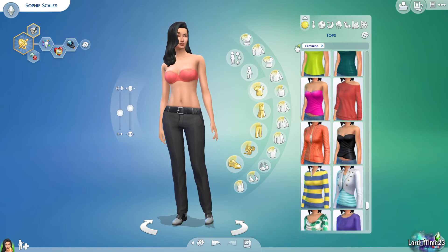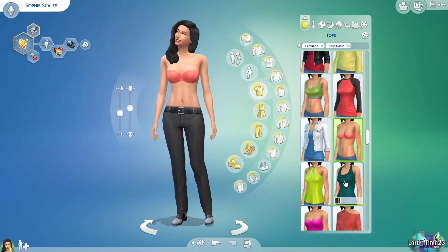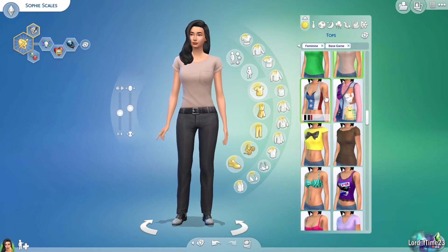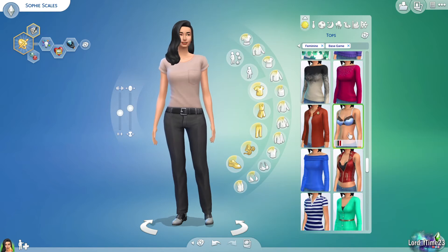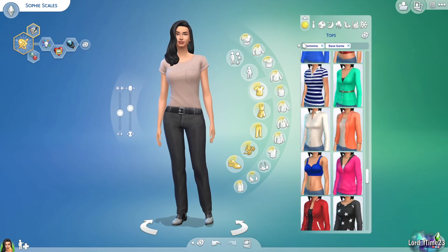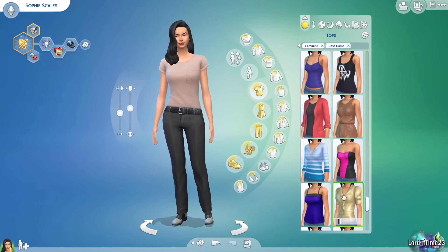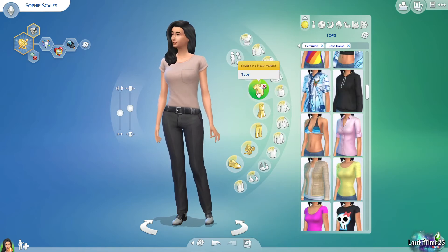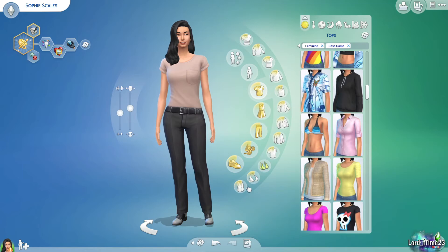I'll turn base game on here so only those options come up. These are your shirt options — there's a lot of different styles and as you add more packs you'll get a lot more. Right now with just base game it's not too bad to go through the list. Once you click shirts you can also subcategorize into t-shirts, blouses, sweaters, and so forth to find things a little bit quicker.